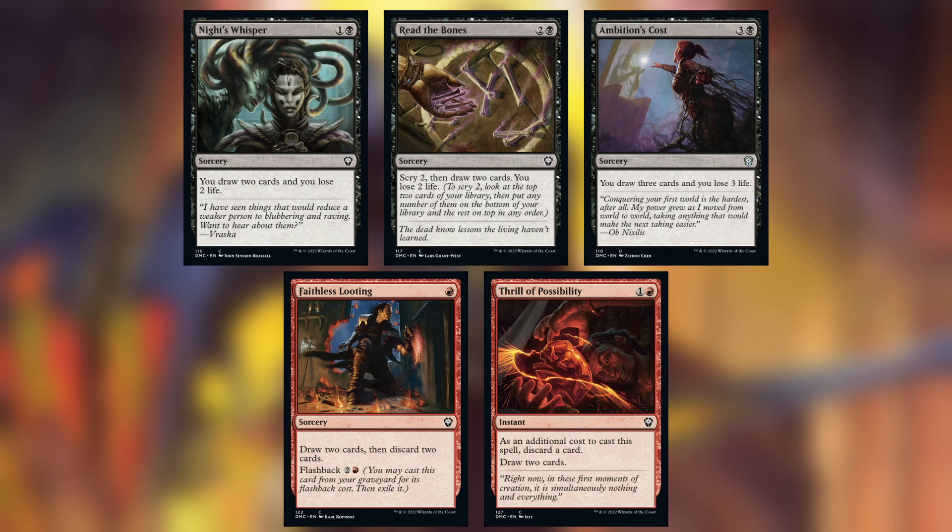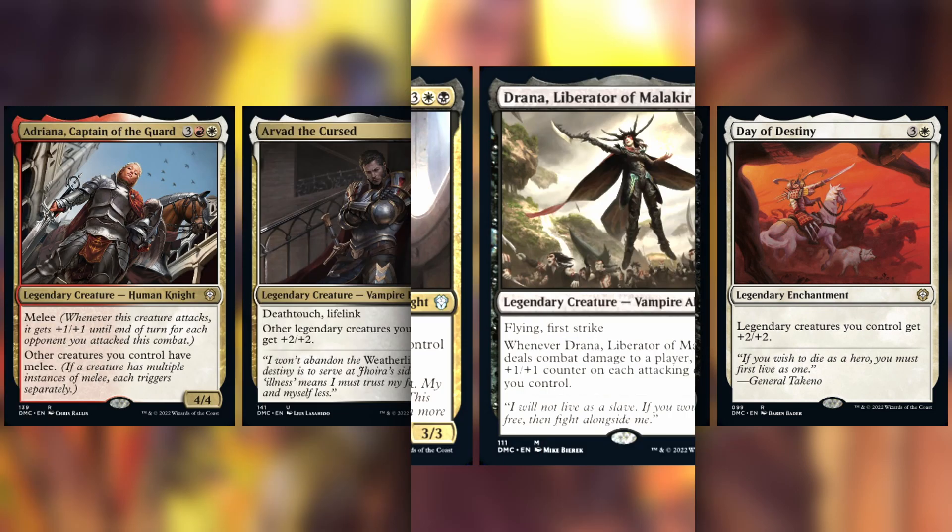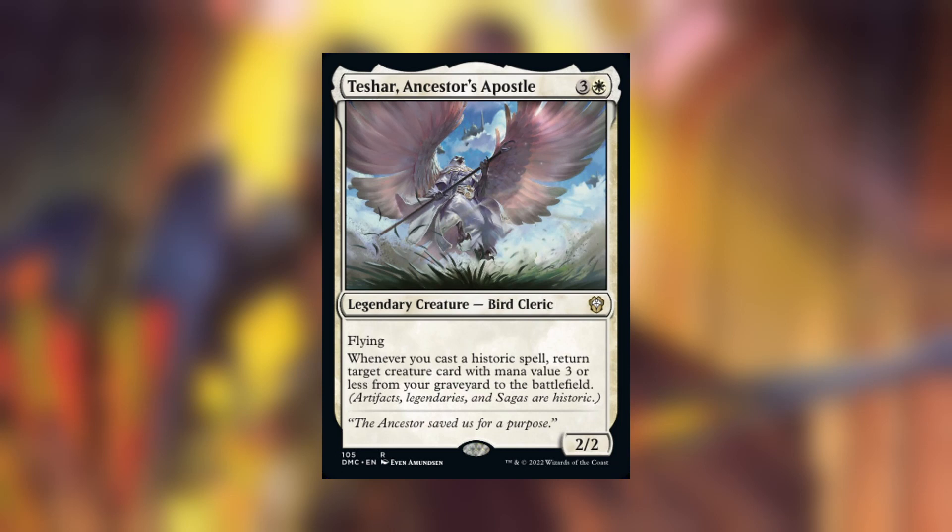Switching from Dihada to Shannon also meant I could cut down on those draw effects. Adriana Captain of the Guard, Harvad the Curse, Drana Liberator of Malakir, and Day of Destiny are all very combat-centric and don't do much else — if combat isn't possible, these don't do anything, so I cut them for more alternate win cons. Teshar Ancestor's Apostle was cut for similar reasons to Alesha — there just aren't enough three-mana-value targets for Teshar to grab from the graveyard.